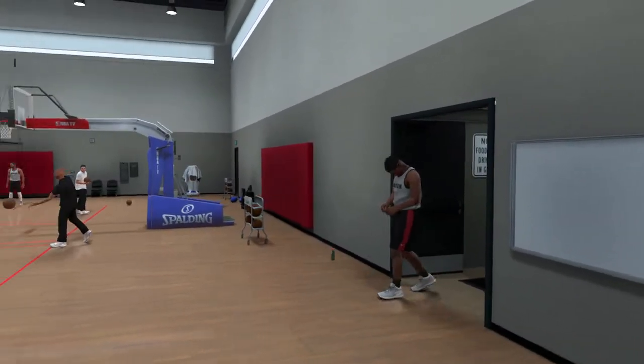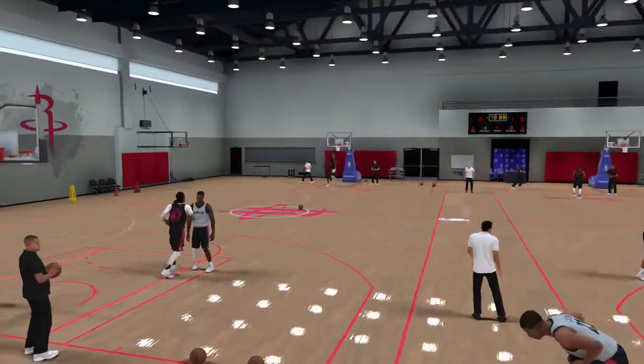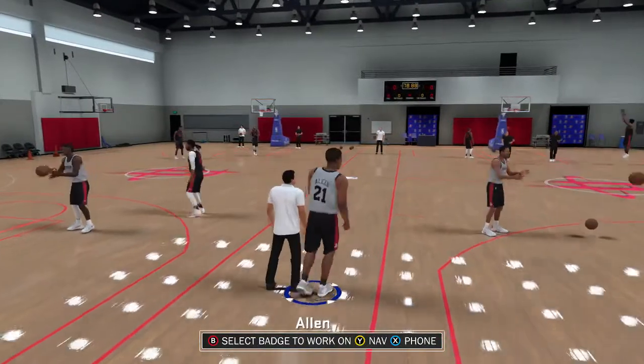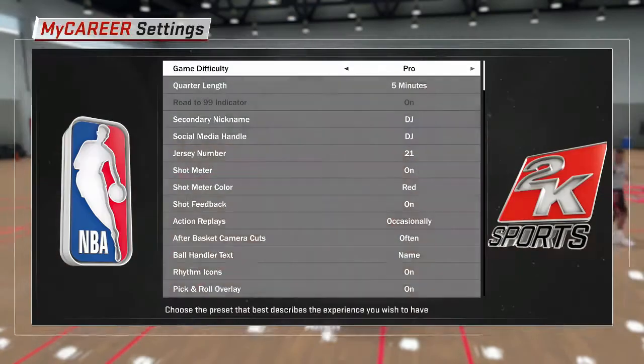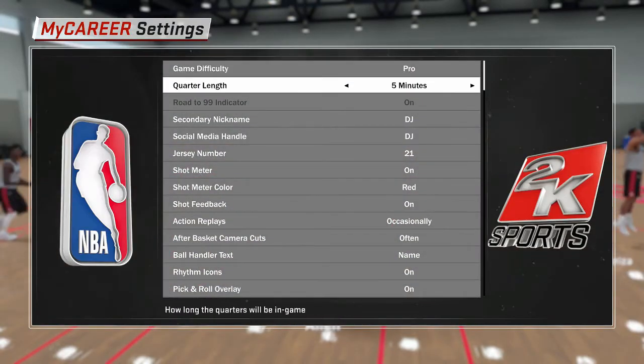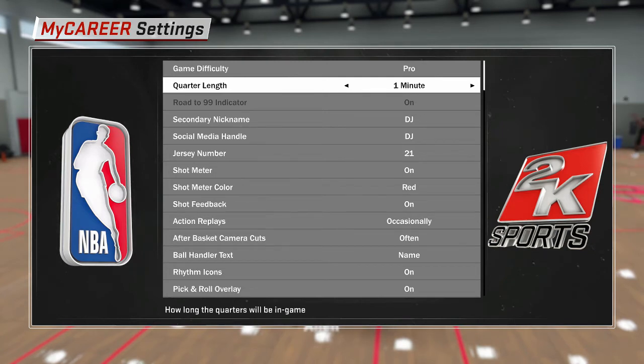Once you walk back into the gym, go back to the 2K nav menu, go back to Options, then Settings. This is the most important part: you have five-minute quarters, but the glitch is to make the games one minute. Don't hit left to go to one — hit right on the d-pad or analog stick and it'll put you at one minute. I'm at one-minute quarters right now.